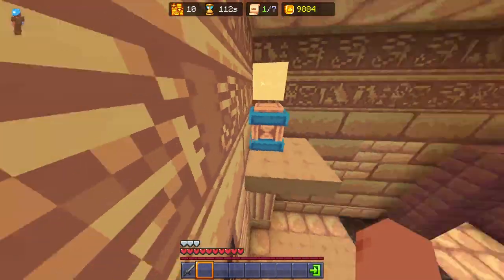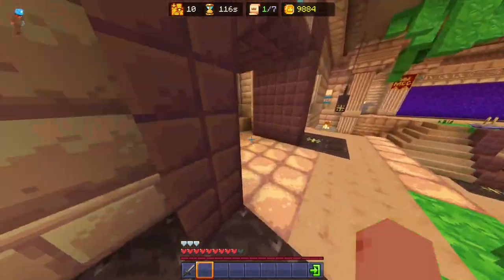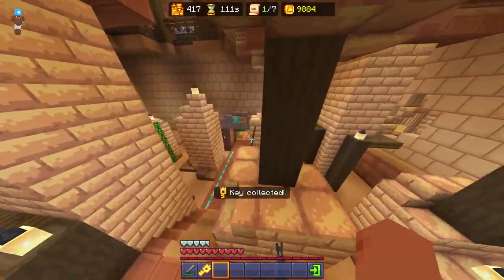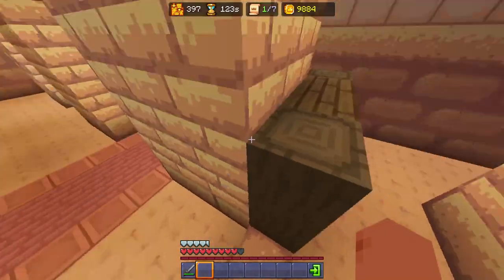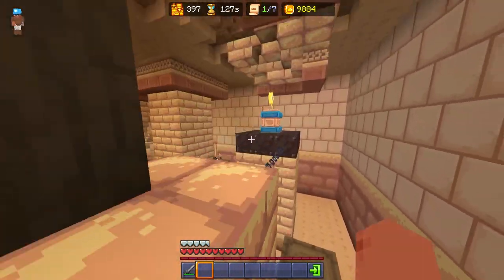I advise you not to do the Cyan Coyote challenge in Meltdown, as there are a lot more coin piles in Sands of Time. Just go around the map and collect the coin piles. Another tip: you don't have to run over them — you can also right-click them from a distance. The same tip applies for the Blue Bat challenge, where you need to collect 100 sands while wearing the blue beanie.